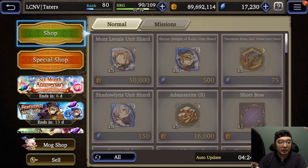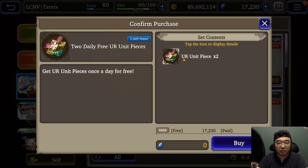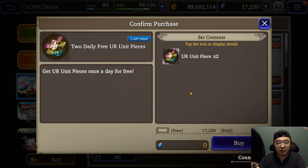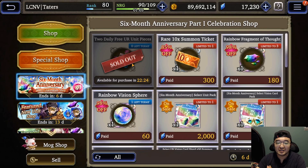Let's go into the shop and take a look at the six month anniversary. You get two daily free UR unit pieces. So you get two of these for free every single day. Obviously there are other ways to get these pieces because you need 60 of them — something brand new.